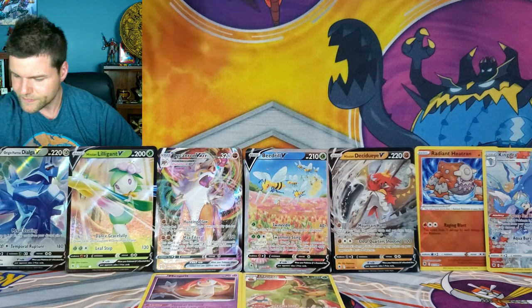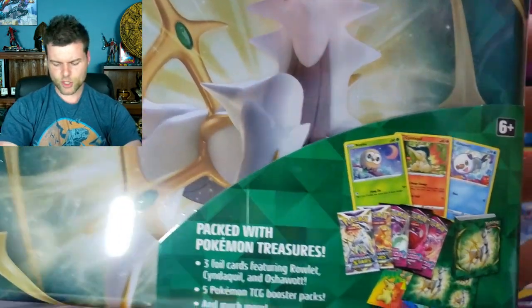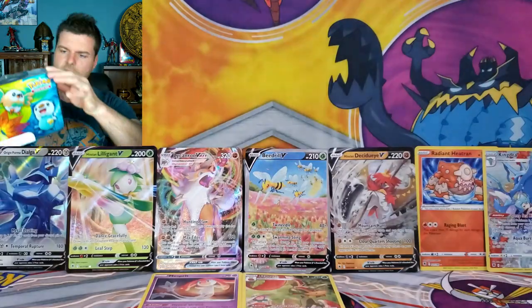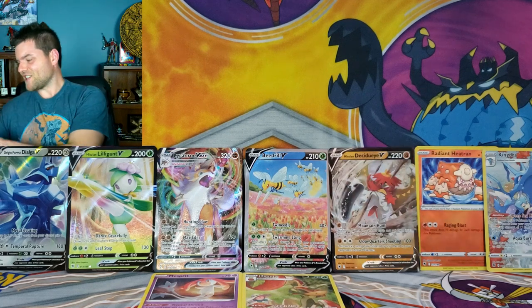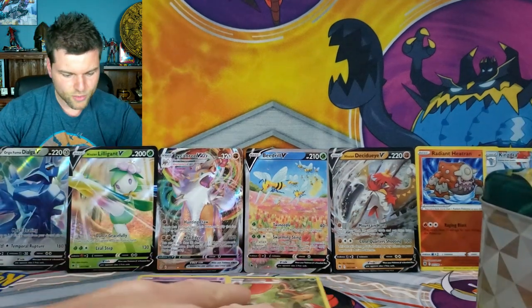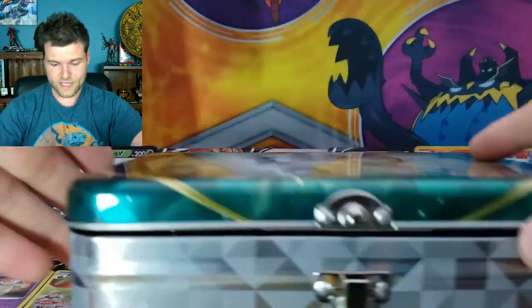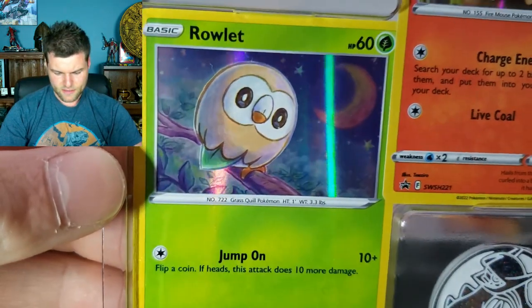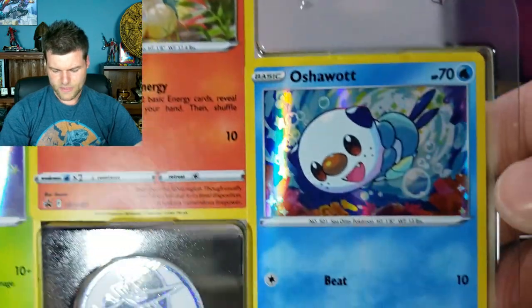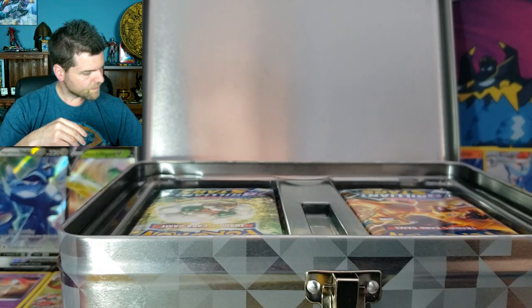Now we're going to jump into the Arceus collector's chest — the Arceus V10 collection. The other one was cardboard and had seven booster packs; this one has five packs plus three promo cards. Let's get this open and have a look inside. We've got three promo cards: Rowlet, Cyndaquil, and Oshawott — and the beautiful Arceus coin. That will be in the giveaway.